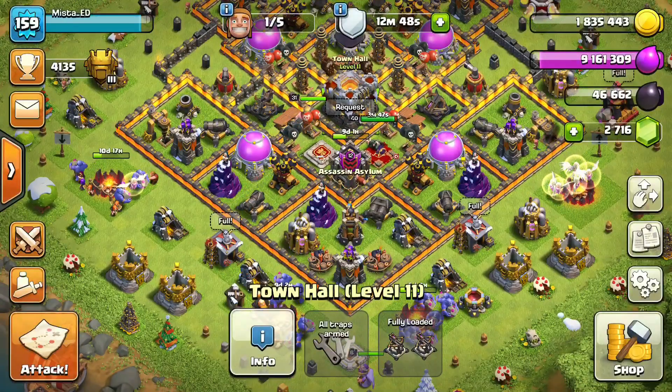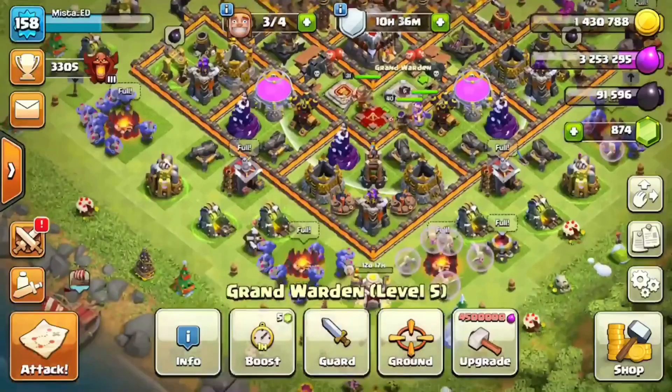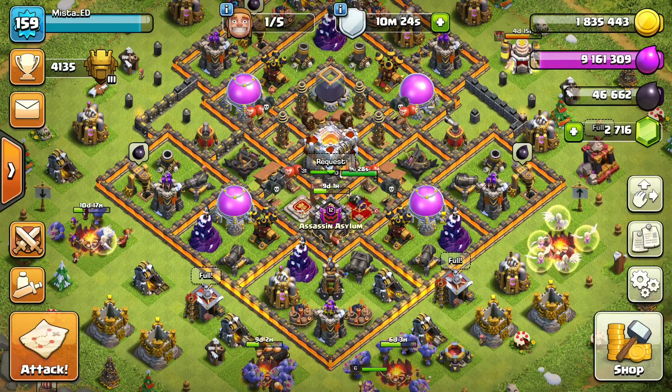Before we get into it, let me show you how it was last week, because I did a video last week about the type of attack I'm going to show you. This is a screenshot of my base from last week's video. You'll see my ground warden is at level five, I have my healer going with 12 days on it. My trophy count was at 3,305 a week ago.